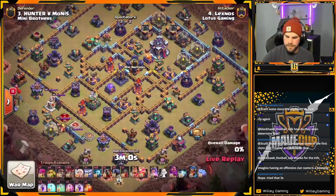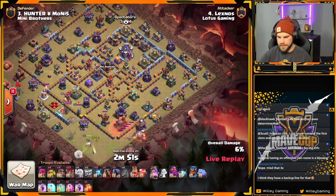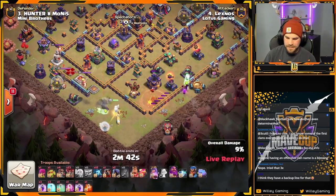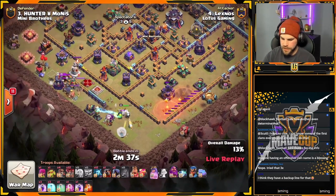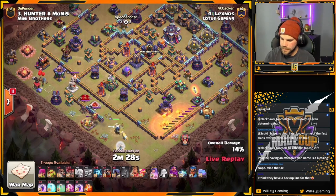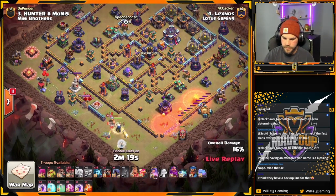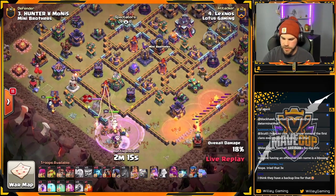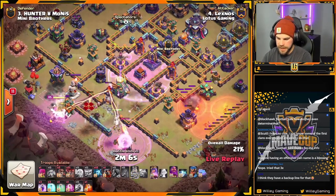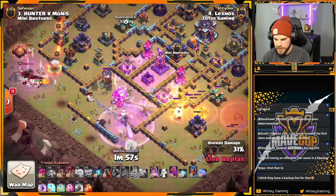Lexnos is in, coming in with his Queen Charge Lalo. The Queen Charge is going off to the left side. The Lamplinger is going to make its way towards the Scatter. Let's see if the Mortar is going to be a problem. Going to turn for the Enemy King — be able to save him a Rage Spell here. Drop the Rage in as she makes her way towards the Enemy Queen. And the Queen can reach the Eagle. Raged-up X-Bows are going to be hitting this Queen hard. So far she's hanging in there — she's going to need to get another Rage down soon. There's the next Rage. Queen's taking a lot of damage.